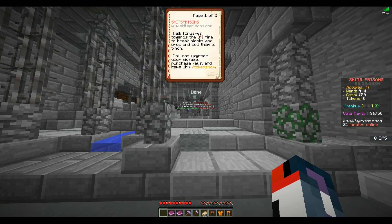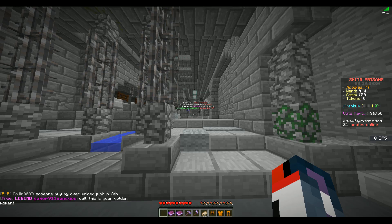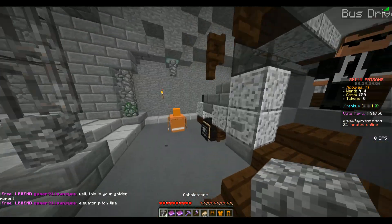When I join, I get a book that pops up on my screen. Walk forward, throw the A mine to break blocks and sell them to Simon. You can upgrade your pickaxe — there's an extra space in front of the U. Purchase keys and items with slash token shop. Alternative ranking. So that's kind of like a little tutorial when you join the game — that's pretty cool.